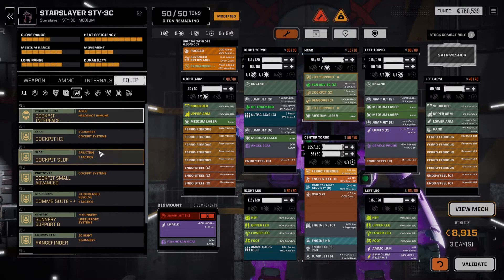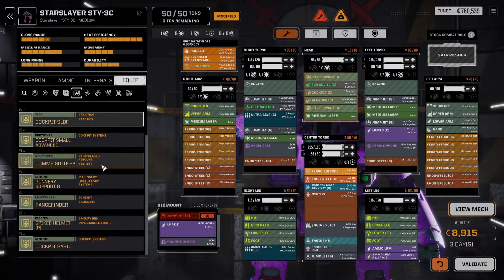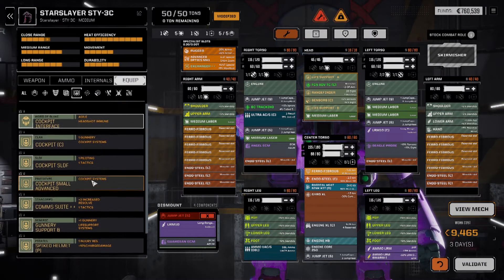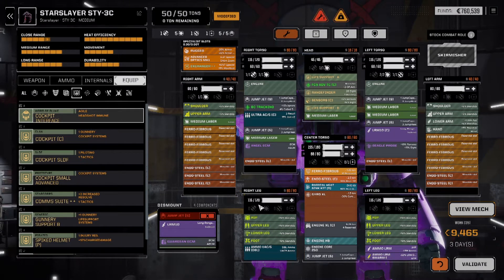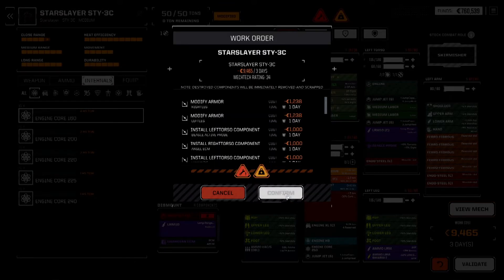Cockpit items — we get Tactics here. I like the Range Finder — Extra Sight plus Gunnery, that's good. We've got Gunnery Support B. We could also do the Cockpit interface, but it's two slots so we won't be able to run the head-mounted medium laser. We don't have good cores, so that's good. Let's get that going.